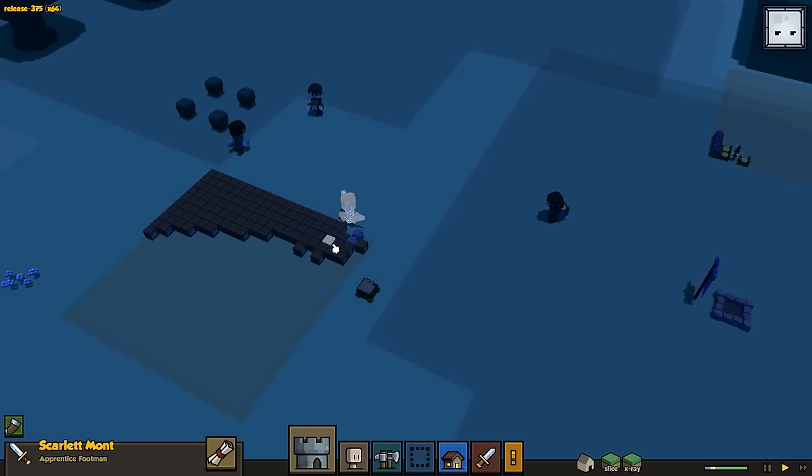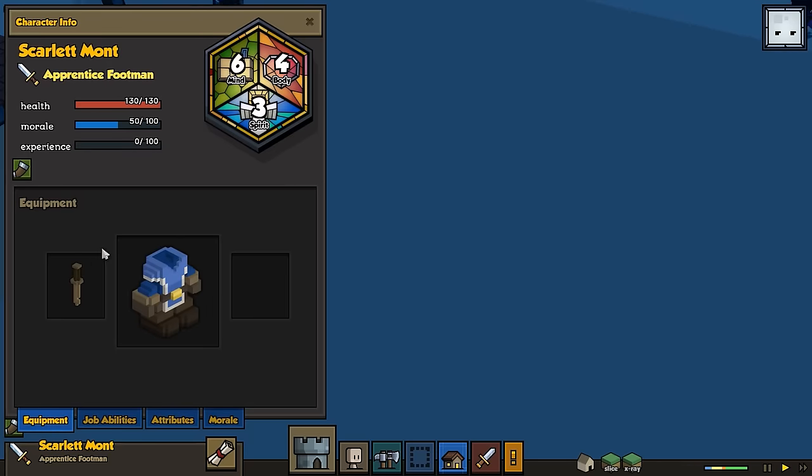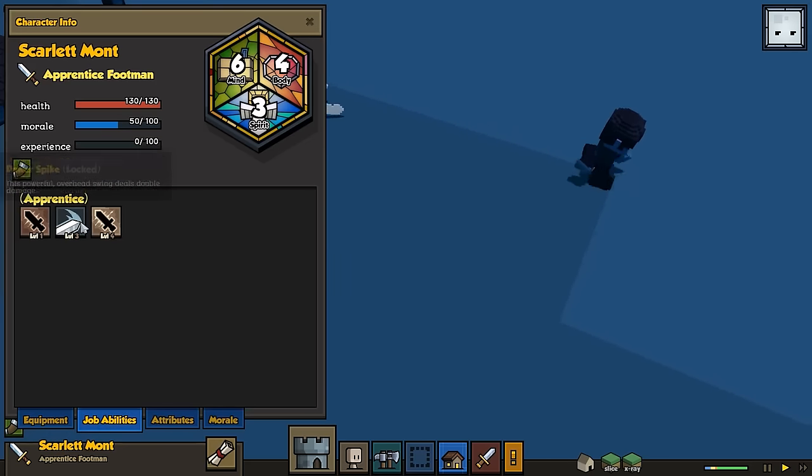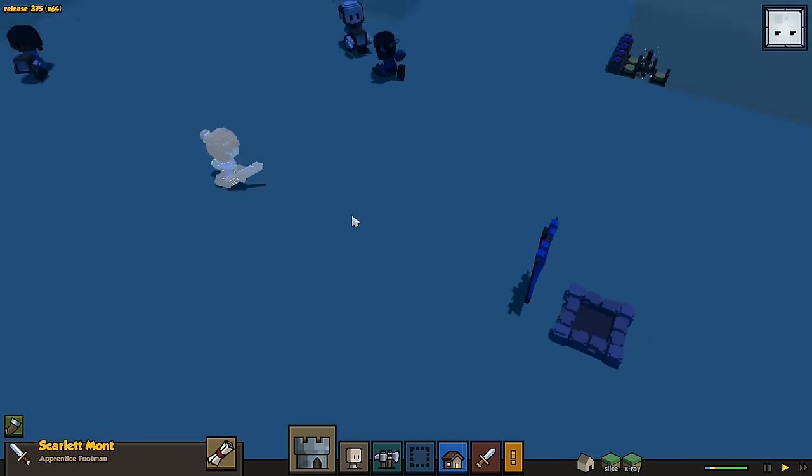So here's our little footman, Scarlet Mont. You can see her with her sword, and you can see the job abilities that she'll get when she starts to level up. As they do their job, they gain experience, they level up, and they get cool things.